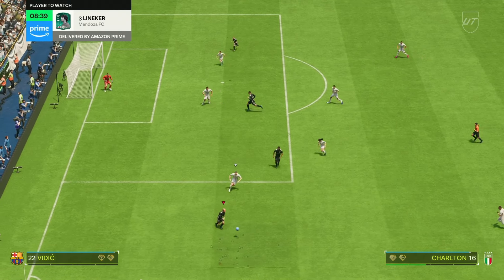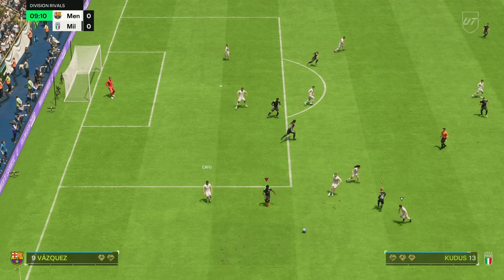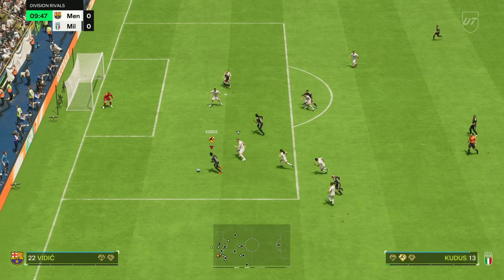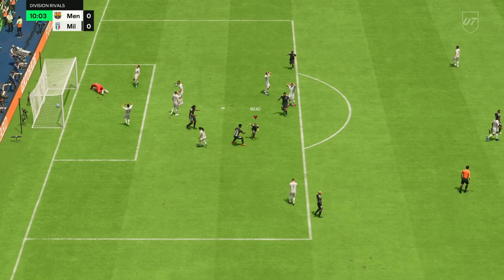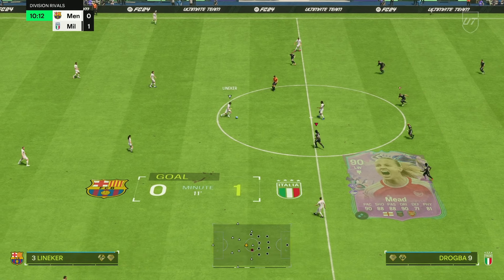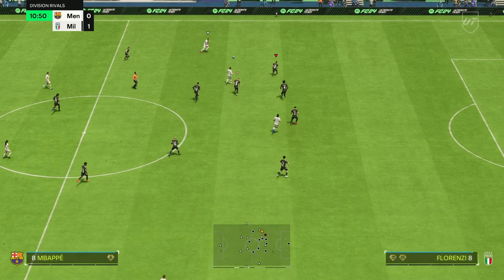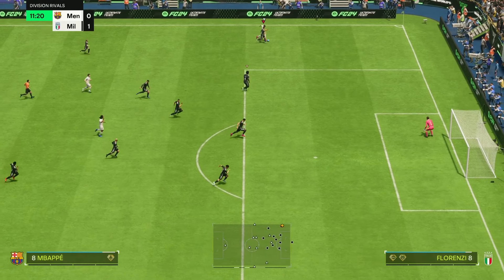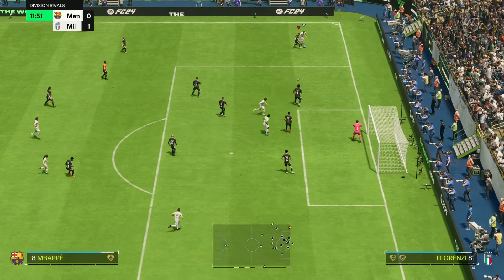Headed goal from Mead — she's like five foot three and she scores a header. Lovely card. The reason I brought her in is she's going to play in my five-at-the-back and three-at-the-back formations. I've got another new three-at-the-back formation coming hopefully towards the end of this week.